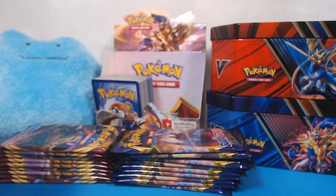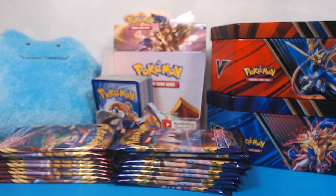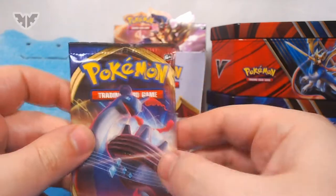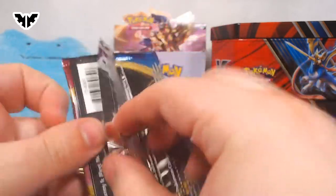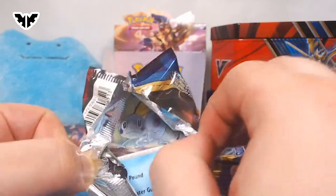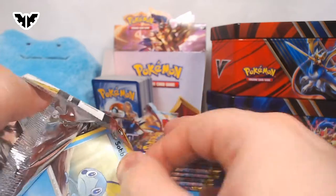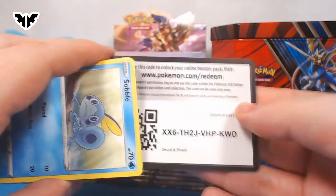Which stack are we going to start with here today? Are they going to be the Snorlax or are they going to be the Lapras? Let's start with Lapras. Okay, you heard her. We're going to start with Lapras for the first half of the second half of the box. So what am I hoping to pull? I'm hoping to pull Stonjourner V. I want that more than anything from this set.